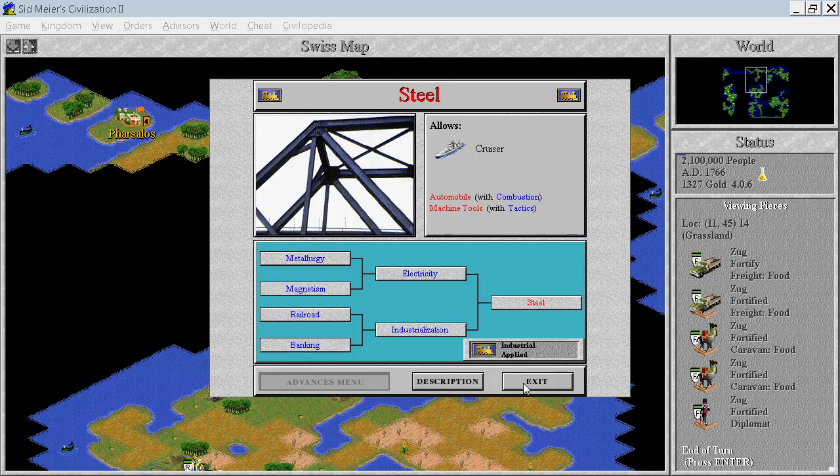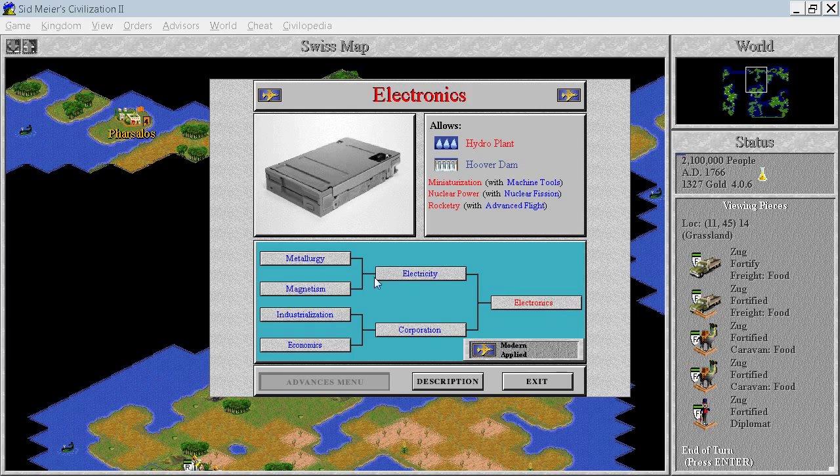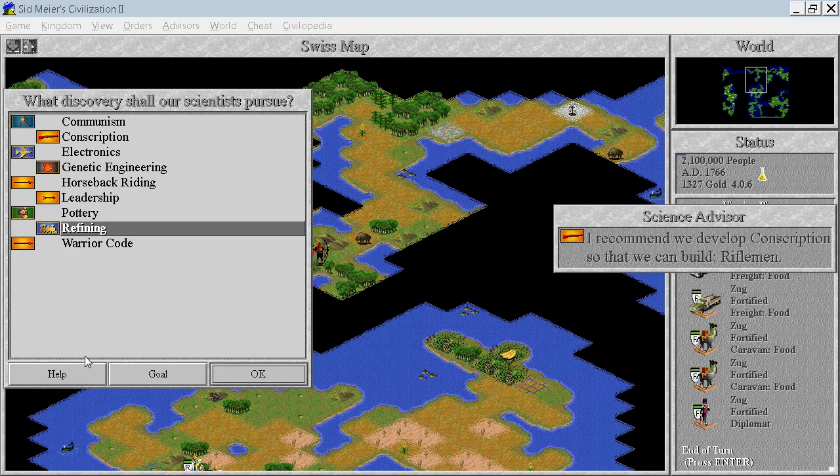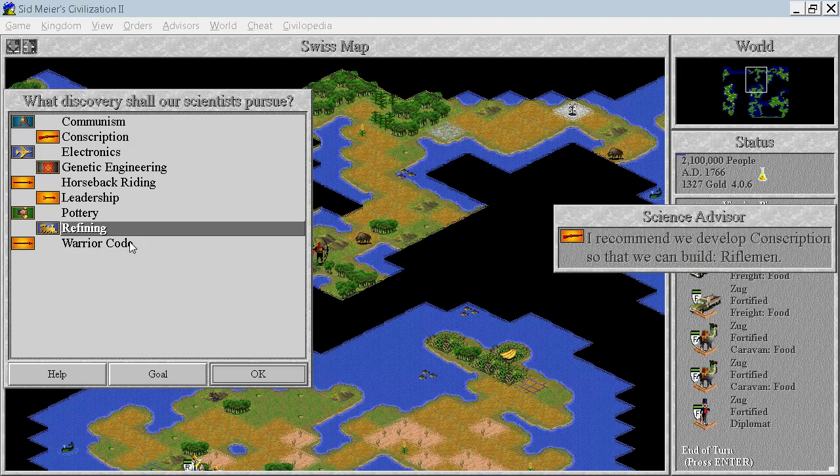We discover steel. Now we have a lot of options. I would probably go for electronics — they allow miniaturization, which we definitely need. Hydro plant, which we can't build because we are not close to a river. Or we can go with refining, which allows power plant and combustion. I guess I will go for refining then.